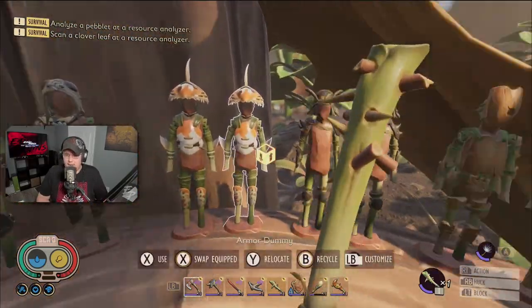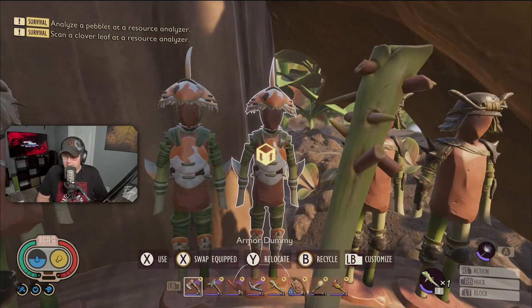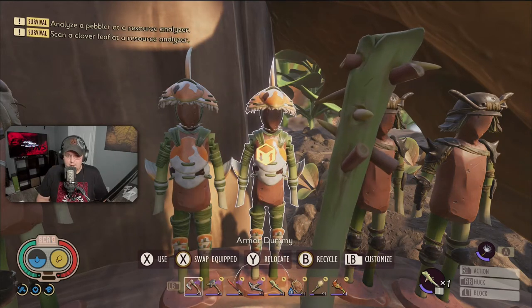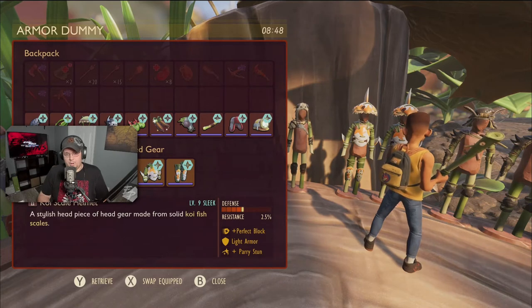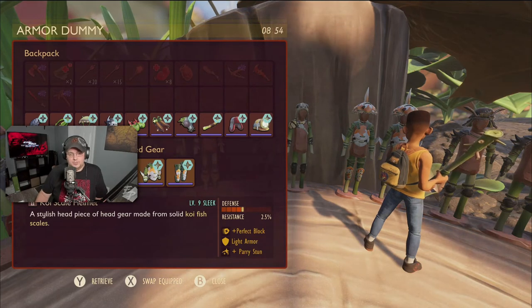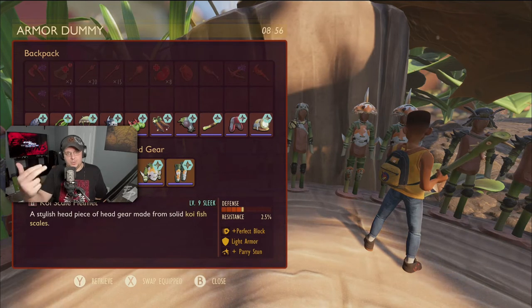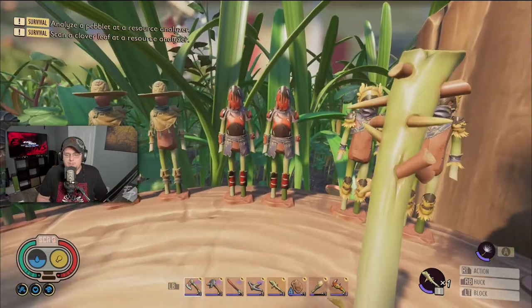Another way to go is the blocking route. Parrying and blocking are great tools in this game. Koi armor comes with Perfect Block Boost, which increases the time window you have to land a perfect block. It also has Parry Stun, which is a great way to add extra stun damage to your enemy while parrying them.